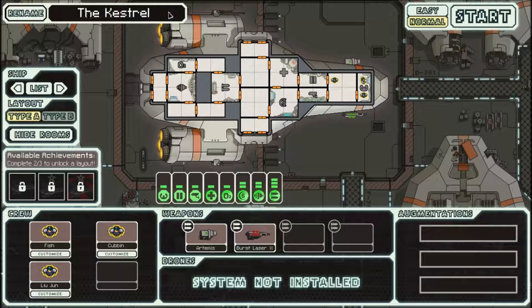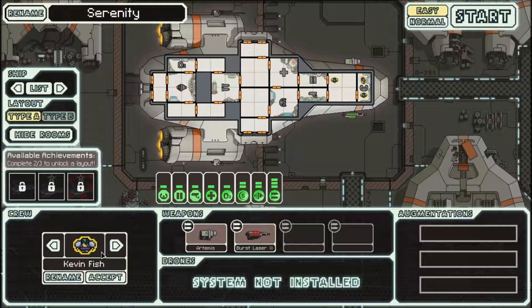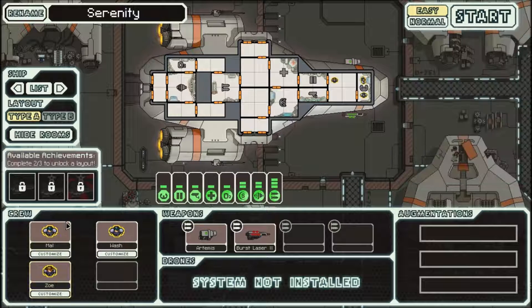New game. Let's put the difficulty down to easy straight away. Let's rename our ship — we're gonna call it Serenity, which is a reference that most of you should get. And my people are gonna be called Malcolm Reynolds... let's just put Mal. Let's have Wash. And let's have Zoe — Wash's wife. Those are our three crew members anyway.